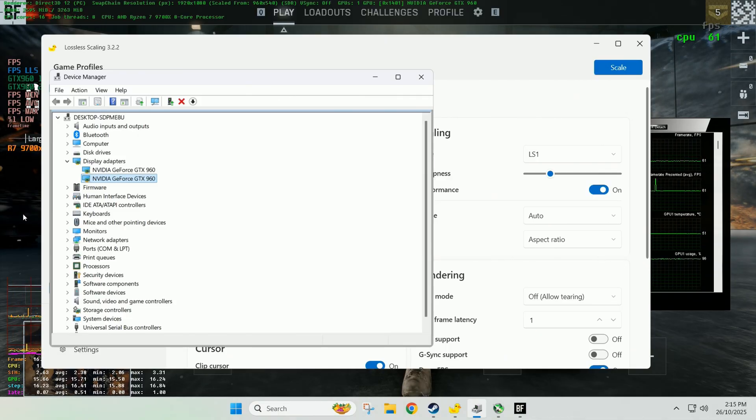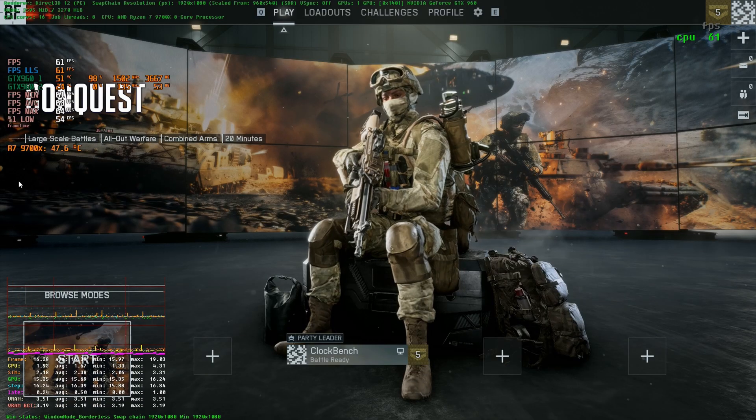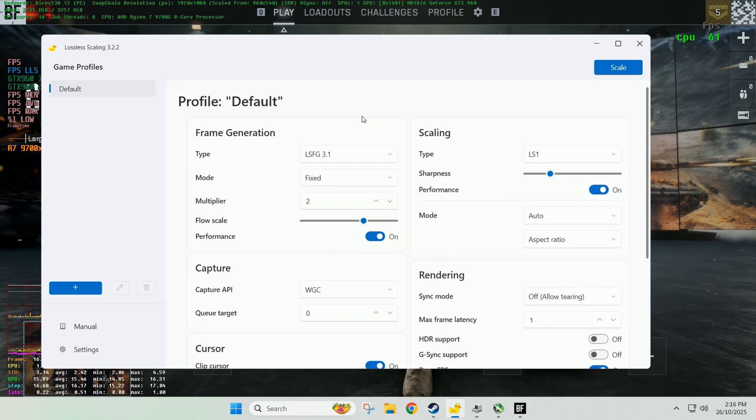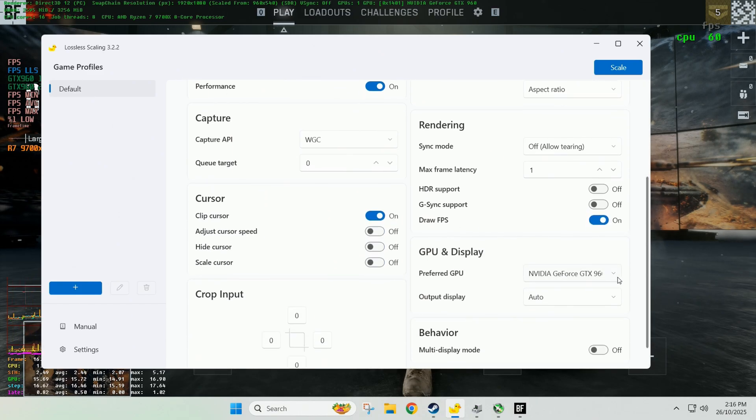We're going to be running Battlefield 6. The 4G card will be powering the game itself, and the 2G card is going to be generating some additional frames for us in lossless scaling.